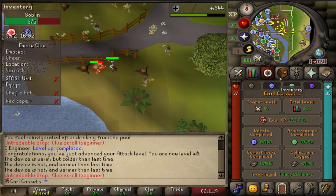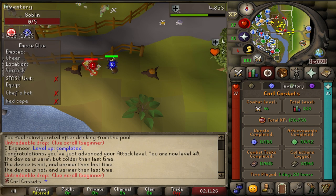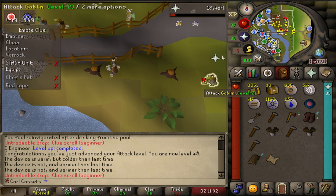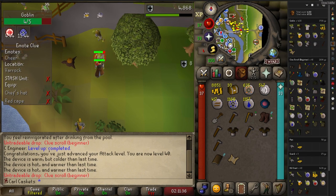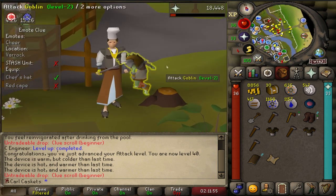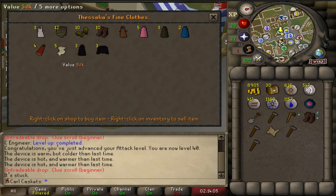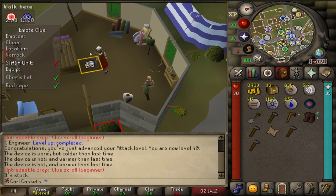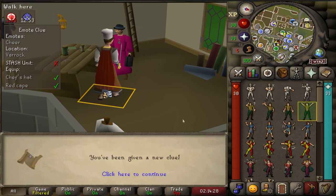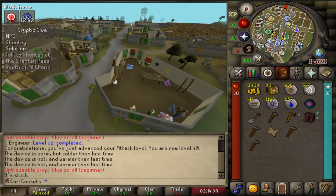It took us in-game time of one day and 20 hours, and we'll finally have completed every clue step. That's 44 hours to complete every clue step for beginner clues - 4,215 goblins. We'll put that bad boy on - the first time Carl's ever worn a chef's hat. She sells me a red cape. We have every item we need to complete beginner clues. The cheer emote - it's so symbolic. Let's go finish out this clue.